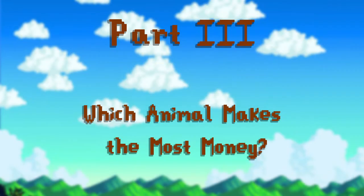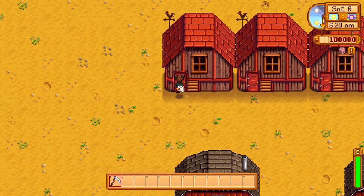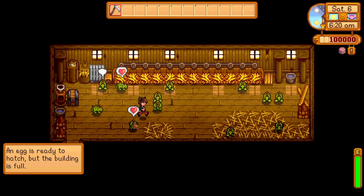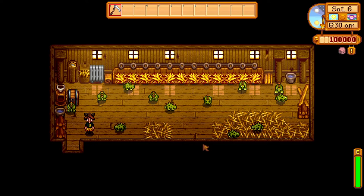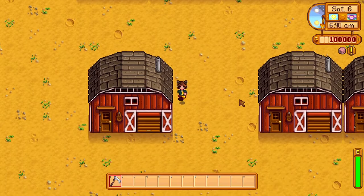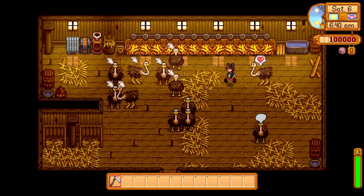Part 3: Which animal makes the most money? Now that we've covered the basics, let's find out which animal is the most profitable. I've conducted an experiment — I built one coop or barn for each type of animal, each housing 12 animals of the same species. I let the days roll to see which animal made the most money in a month, going from the first of summer to the first of fall. I didn't use any perks or professions, and I didn't process any of the items the animals made. But if we got close results, I'd use the best perks for each animal so we could decide which is most profitable.